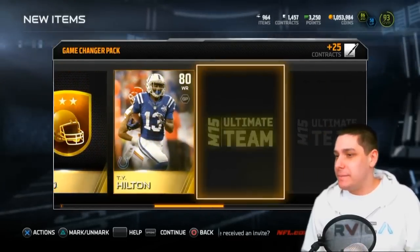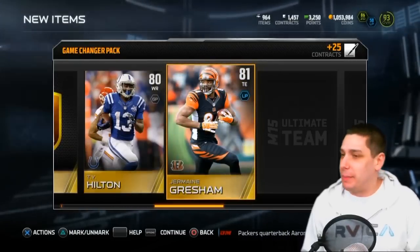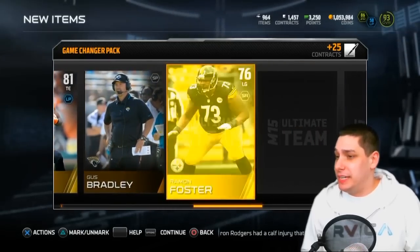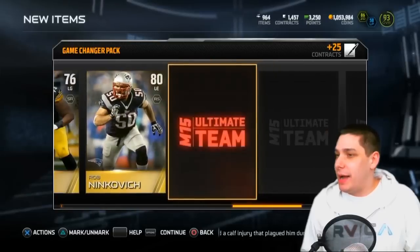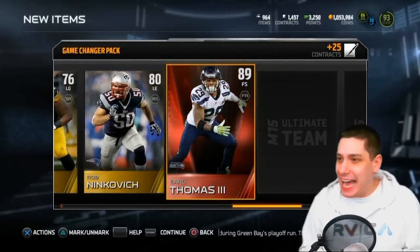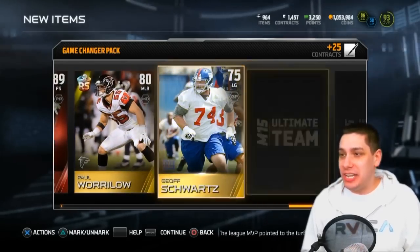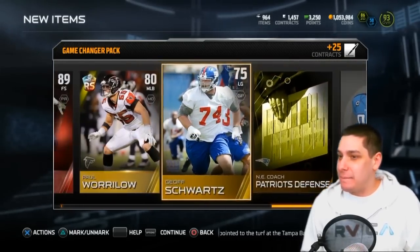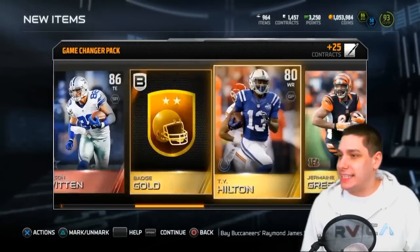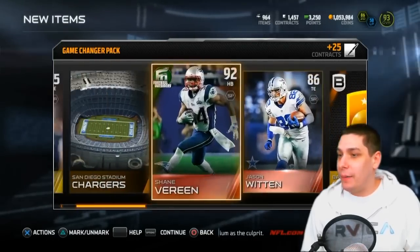A gold badge — T.Y. Hilton. I think gold badges are guaranteed in these packs, so I shouldn't be too excited about that. But at least we got a couple of elites here: Ramon Foster, Nikovich, oh — Earl Thomas! Three elites in one pack. Are you kidding me? Holy sh**, that is insane. I am blown away right now.